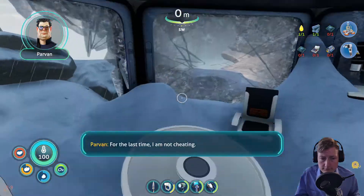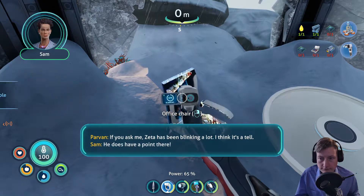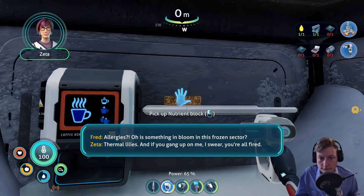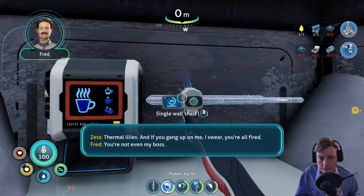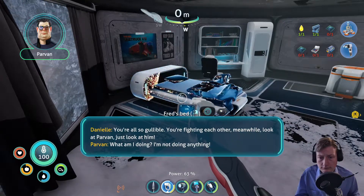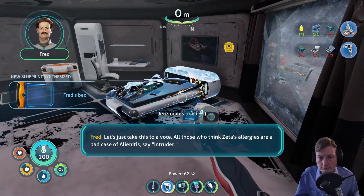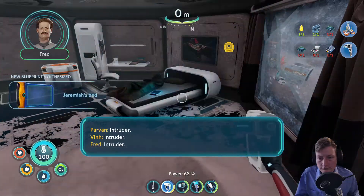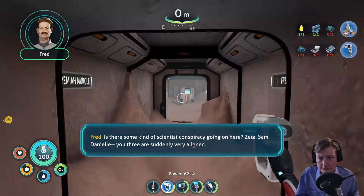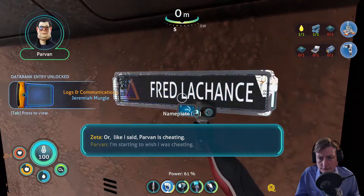'For the last time I'm not cheating.' 'Then what's your theory?' 'If you ask me, Zeta's been blinking a lot — I think it's a tell.' 'It's allergies.' 'Thermal lilies are in bloom in this frozen sector.' 'If you gang up on me I swear you're all fired.' 'You're not even my boss.' 'All those who think Zeta's allergies are a bad case of alienitis say intruder!' — 'Intruder! Intruder! Intruder!'